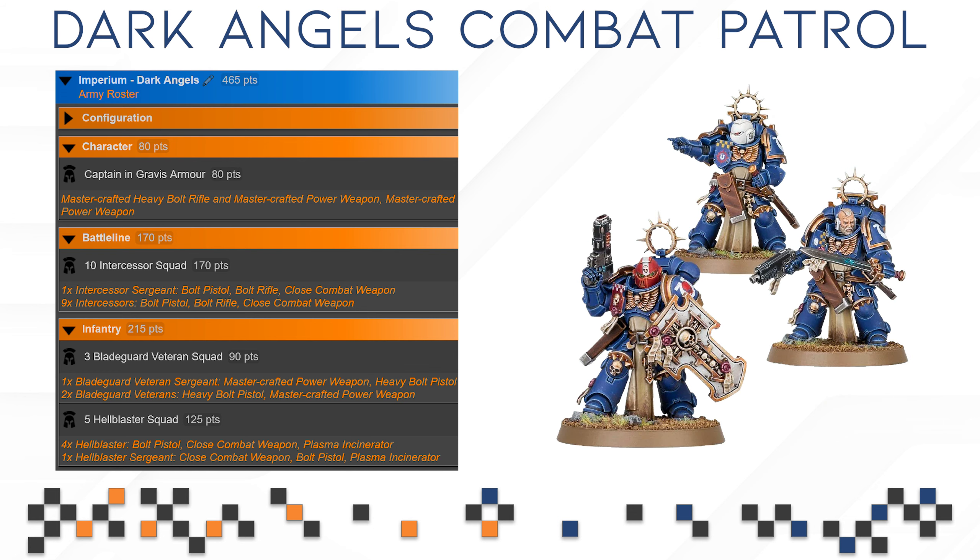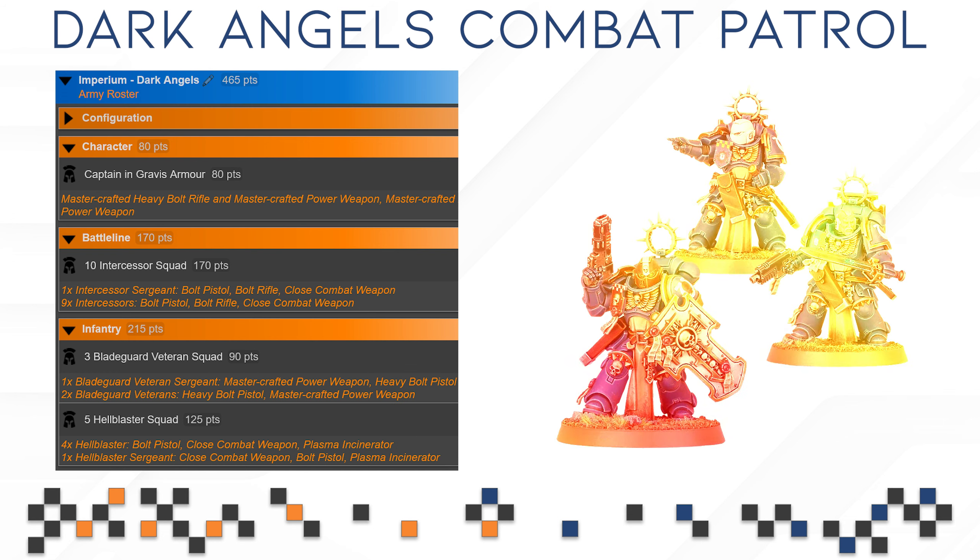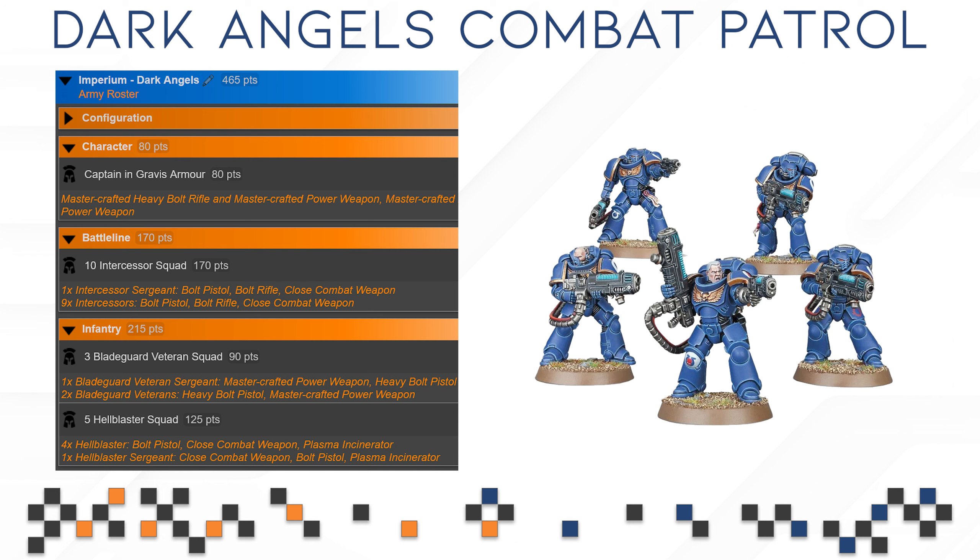The Blade Guard Veterans are a little bit of a weird choice considering how many other options the Dark Angels have received, especially now with the new Codex and all the new releases. There would have been space for a different unit here, but they are still a solid unit and good looking models. And last but not least we have half a box of Hell Blasters — 5 models. You can assemble them however you want because the different plasma options don't have any meaning anymore; they are just plasma weapons at this point.